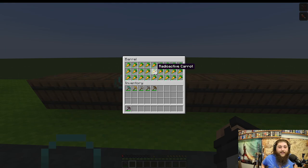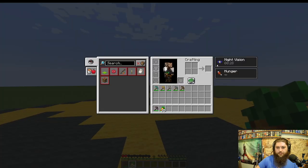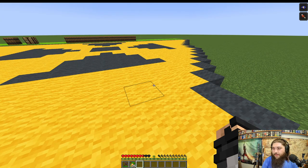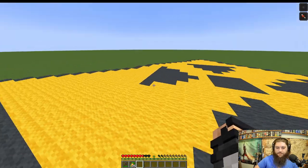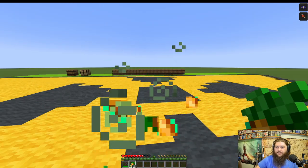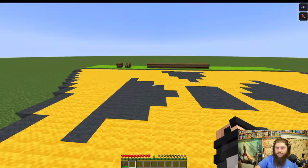Radioactive carrot gives night vision, which makes sense — carrots are good for your vision. This is going to put foods you don't normally use in vanilla Minecraft to good use, because you're going to want these effects. Instead of just feeding carrots to pigs or trading them to villagers, now you'll actually want to eat them. The bad effect is probably blindness.